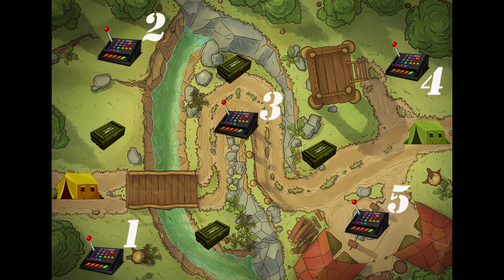Each control point has its own number: number one, number two, up to number five. Depending on the side of the start, the first point can be number one or number five. The next points available to capture will be number one then number two for the yellow team respectively.